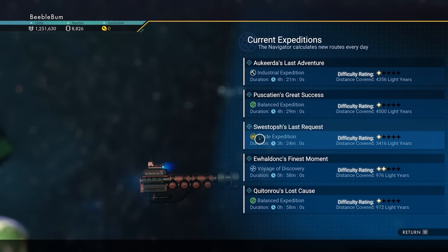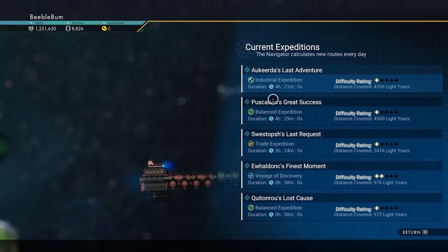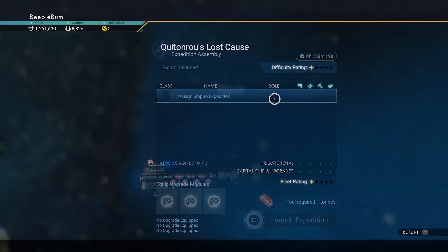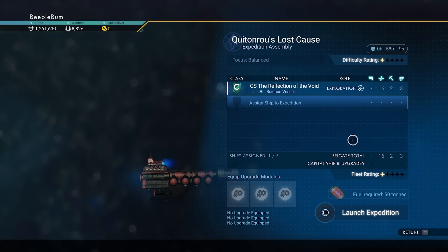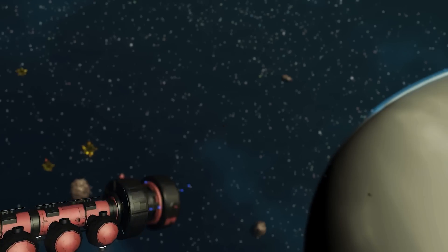Let's send out the next expedition to make sure we can add another one to that number. We have a balanced expedition right here — let's take the one-hour one. That should give us one star. Let's send it out; this one should be done in an hour.